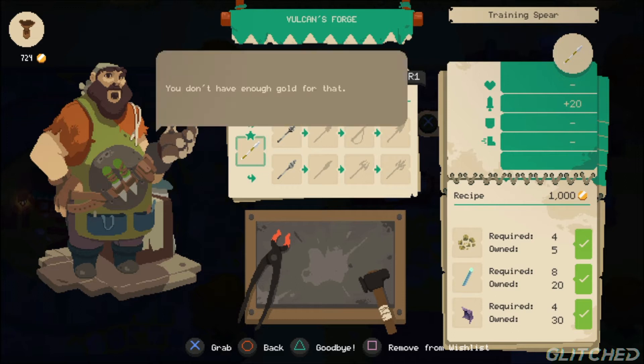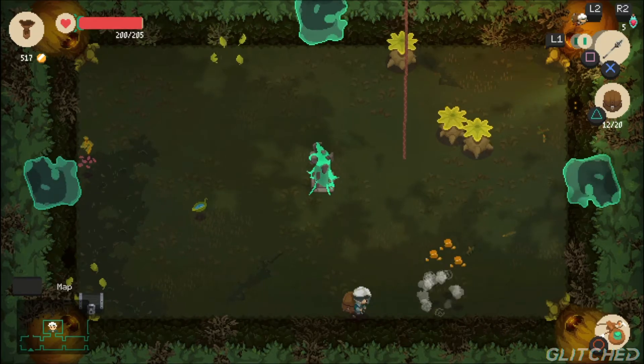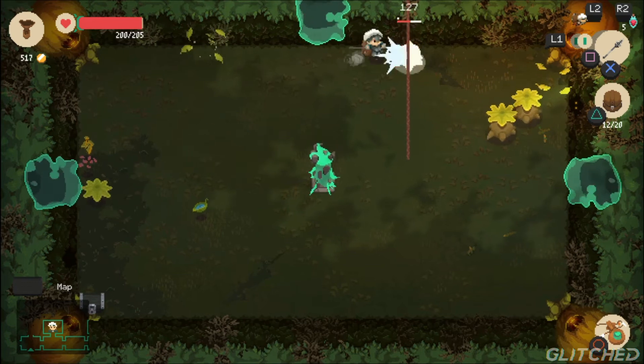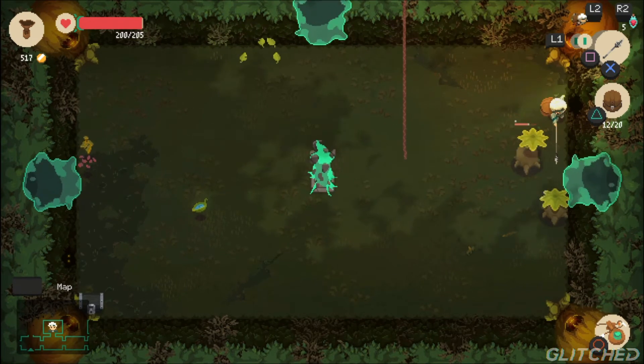Each of these provides a unique way to fight, as well as some advantages and disadvantages. For instance, the spear can outreach most enemies but lacks the wide sweeps of the giant sword. These weapons, just like other equippable gear, can be upgraded to gain new appearances as well as improve stats.